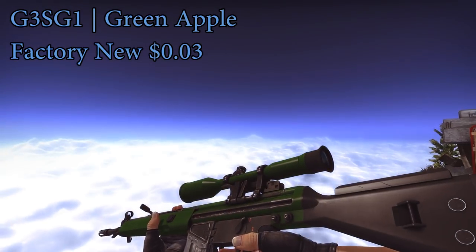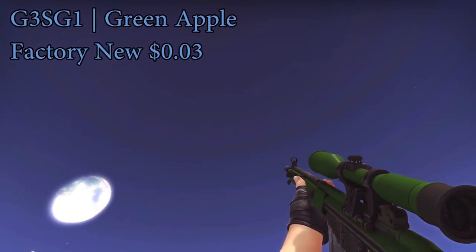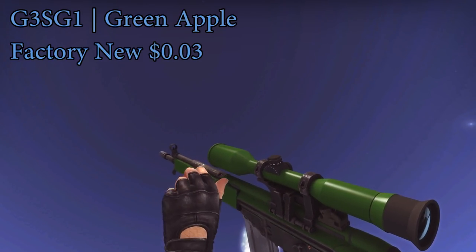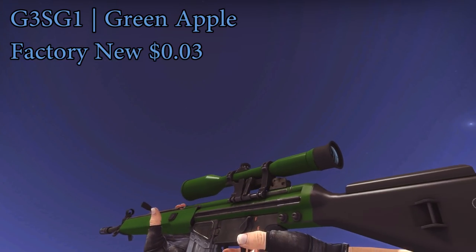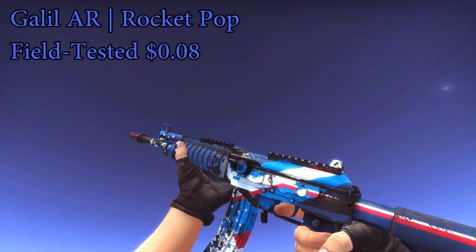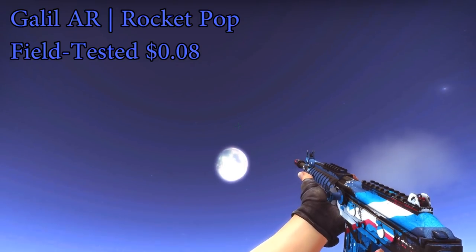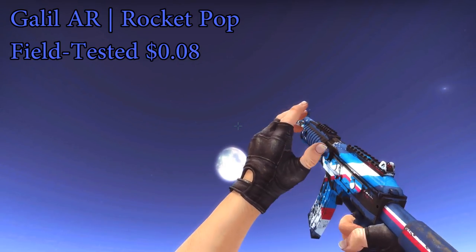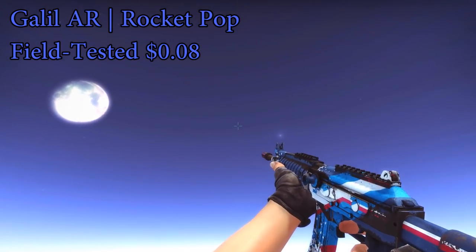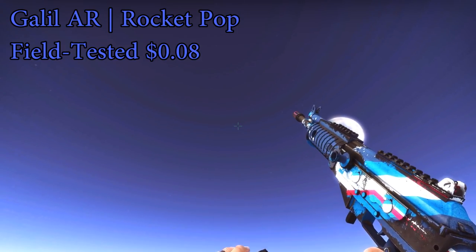For the G3SG-1, you can actually go for a factory new Green Apple. The factory new one is basically the same price as the other ones — it's only $0.03 on OP skins, which is basically as cheap as it gets. For your Galil, I'm definitely going to go with the Galil AR Rocket Pop field tested — only $0.08 and quite a snazzy skin. It's gone up in price a little bit since I made the $5 loadout, but you can still get this for only $0.08 on OP skins.